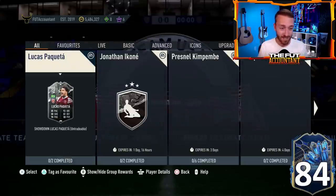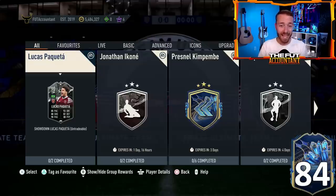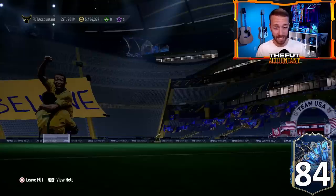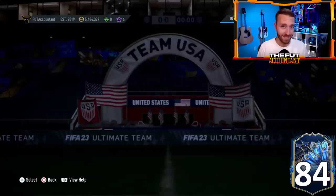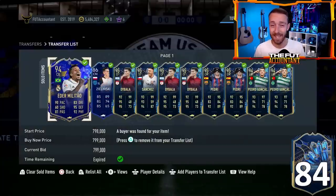We got guaranteed Team of the Season upgrade packs dropping today and there may be the return of those 15k Serie A store player picks that could really impact those Serie A TOTS cards on the market today. We'll continue to talk about the market where prices are going down as we still have a lot of panic selling ahead of Ultimate Team of the Season. A lot to go over in today's video — if you're excited, drop a thumbs up and subscribe if you're new.